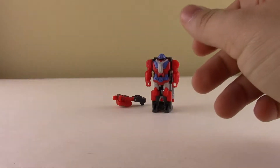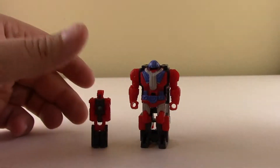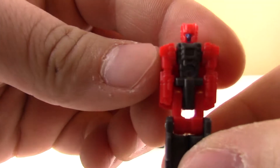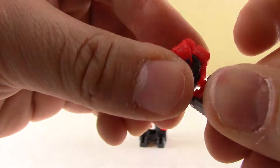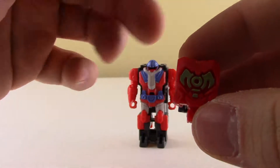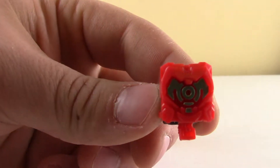On to the figure — we have Micronus right here, which is an okay figure. Not a whole lot of detail with the coloring on the front, but once you turn him into head mode or prime master mode, his face is a lot nicer with some pretty good coloring there.